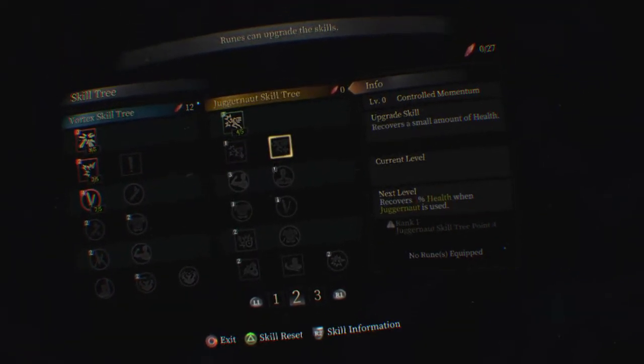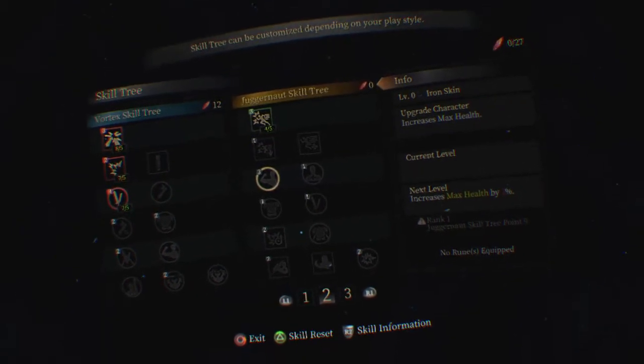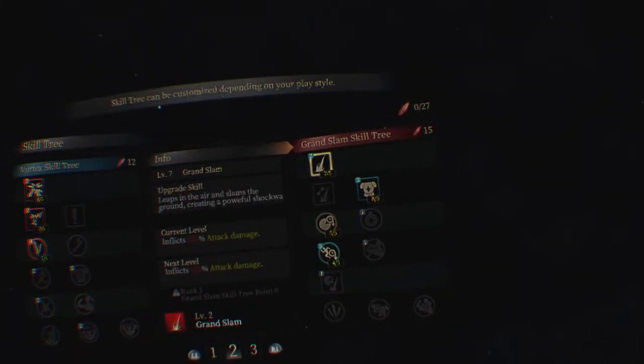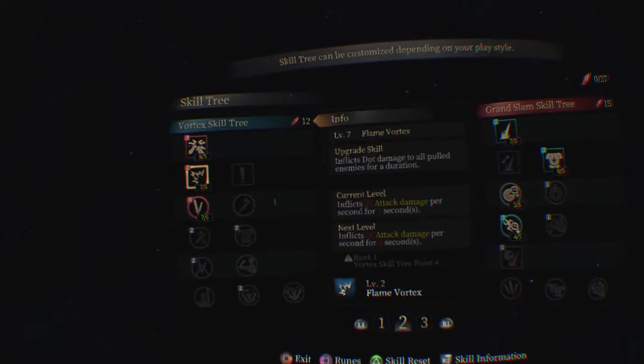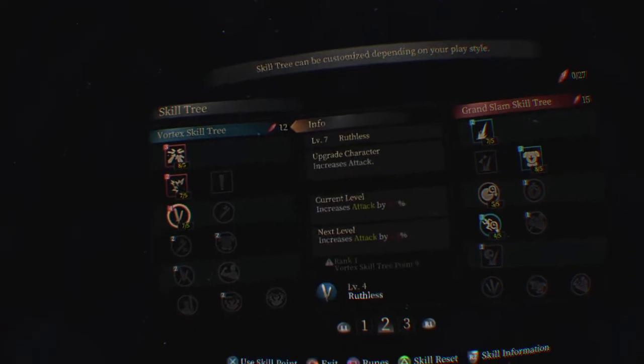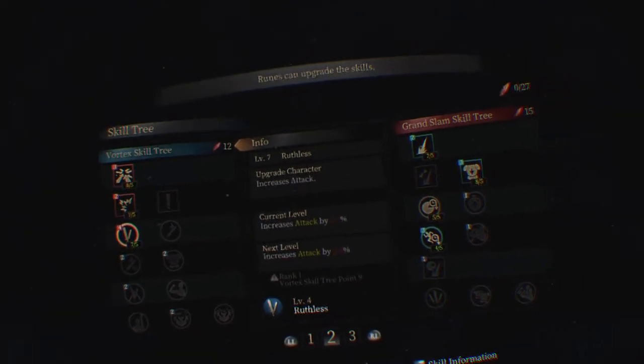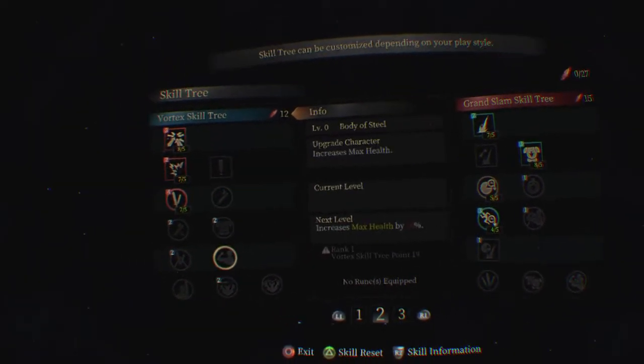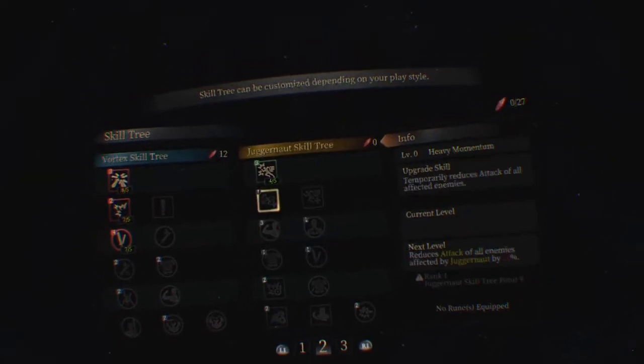What are runes? Basically you have this skill tree that you unlock, and as you do quests you get skill points — right here at the top, zero out of 27. As you go through the main storylines you get one skill point to dump into this tree. Each node has a skill associated with it: square attack, triangle attack, circle attack. As you go down the tree there are more attributes — attack, evasion — and you go all the way down to the end.